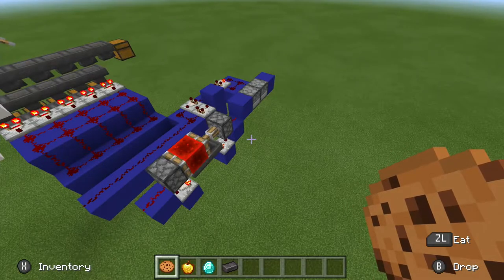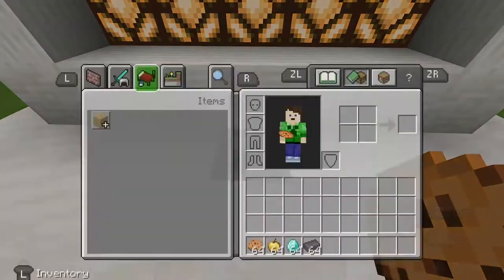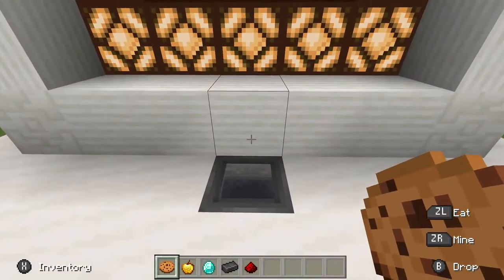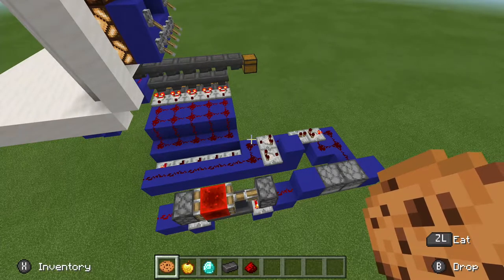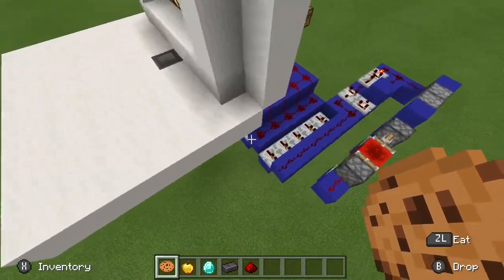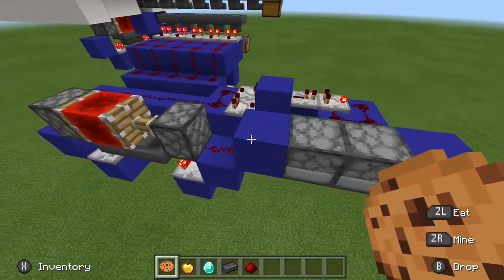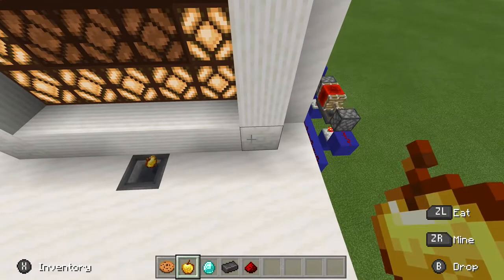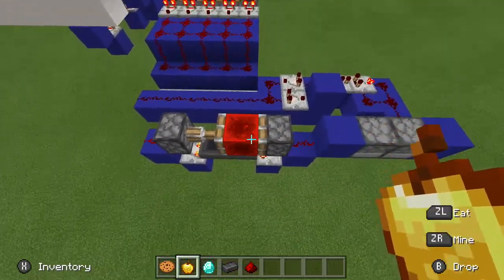Once that runs down to zero, the virtual pet will die. Now there are five items that this virtual pet likes to eat — cookies, as you should see here firing there. We only had 16 and now we have an entire 27 items in there. It also likes golden apples.